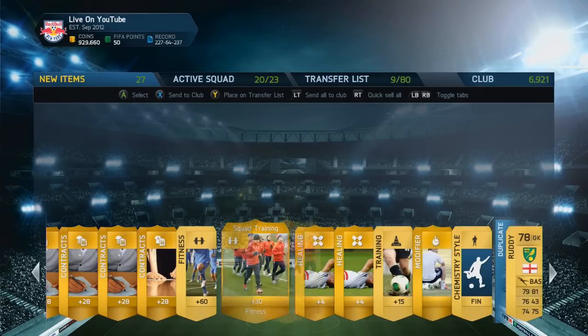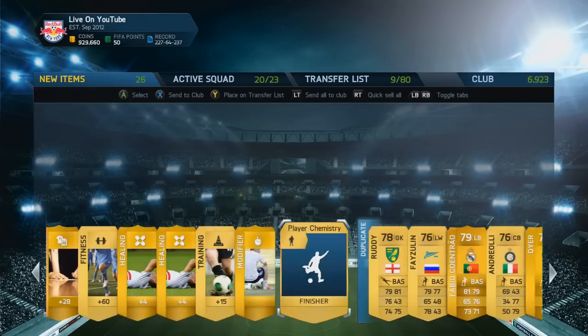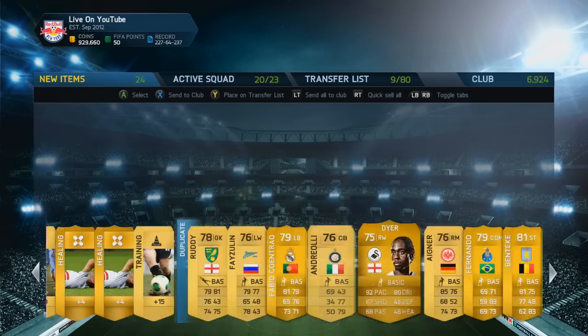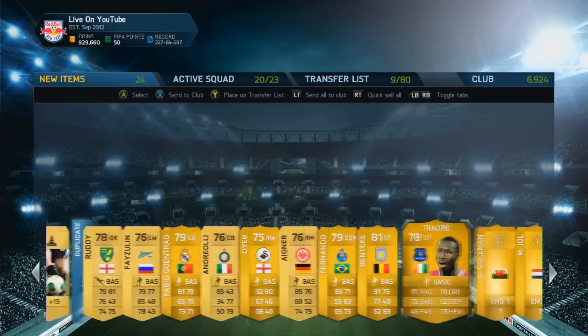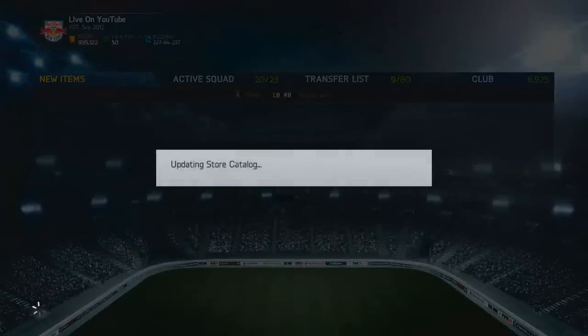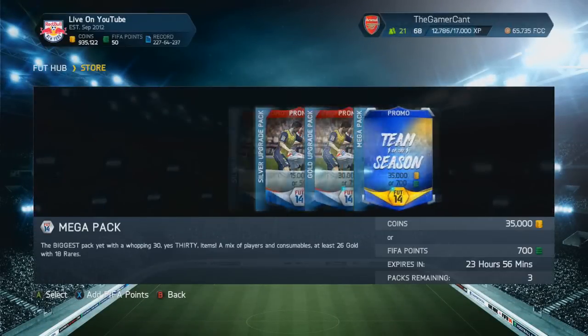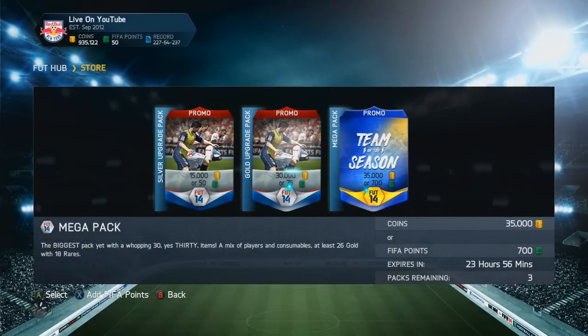Also tomorrow, the World Cup game comes out, which will be fun. As if I'd get Coentrao — the wrong Portuguese Real Madrid player. Look at all those duplicates, that's insane. The World Cup variant of Ultimate Team comes out tomorrow, which I am very excited about. That should be a lot of fun.